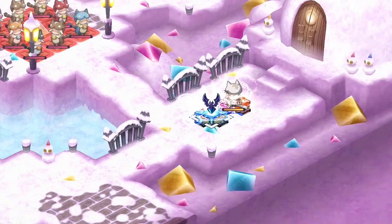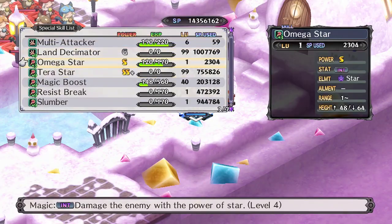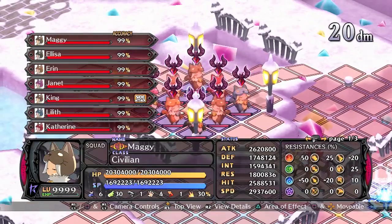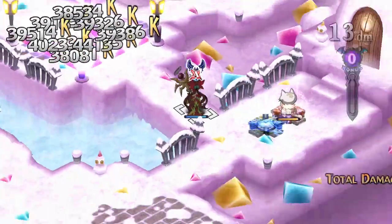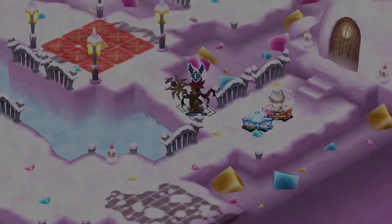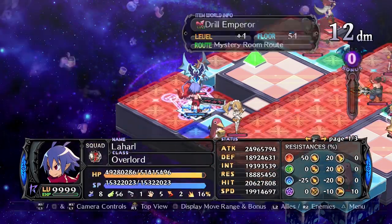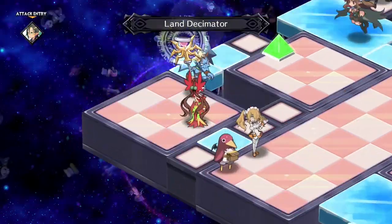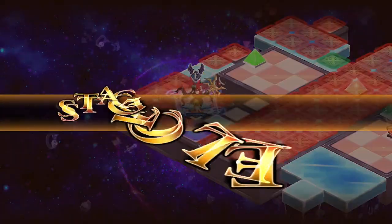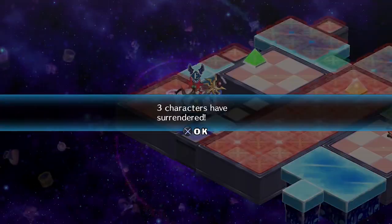First, we'll use the method that's most similar to previous games. There's a boss deep in each item world called the Item God 2. If you reach an Item God 2 in a rank 39 Land of Carnage weapon, they will be holding the rank 40 weapon of that type, and you can simply steal it from them. This means you need to be on the lookout for rank 39 weapons, which you can find deep in the item world for high ranked weapons. I'll link to a chart of the item ranks in the description.